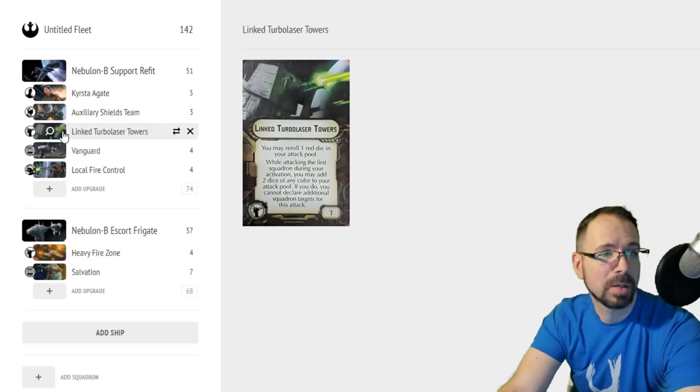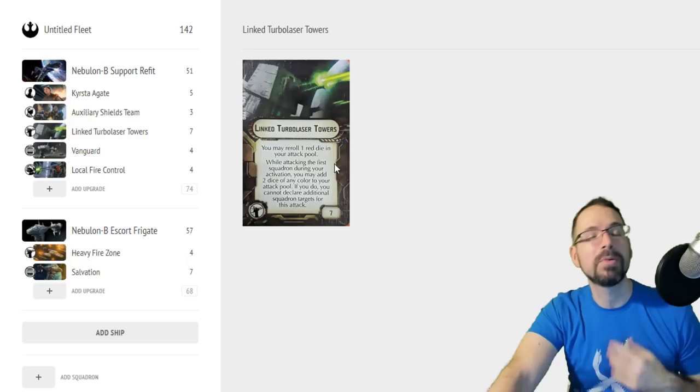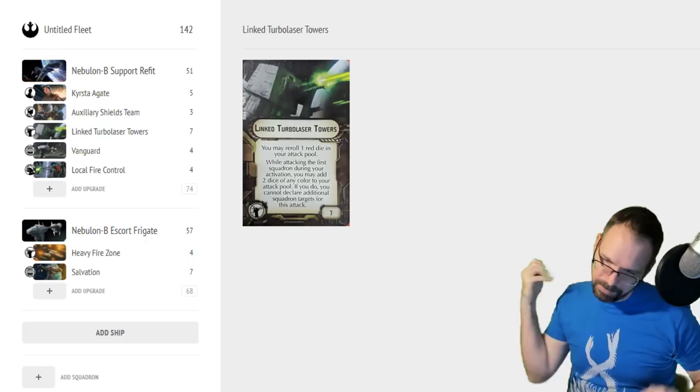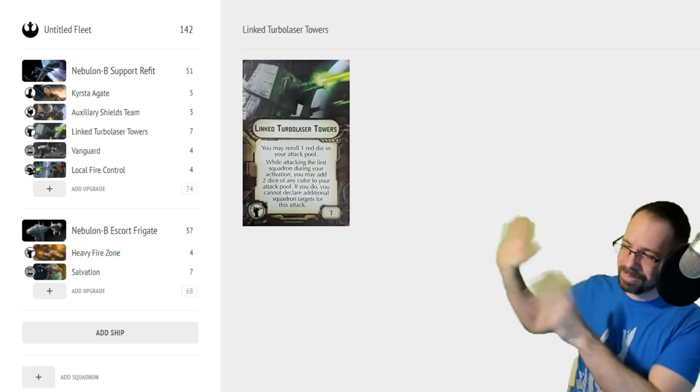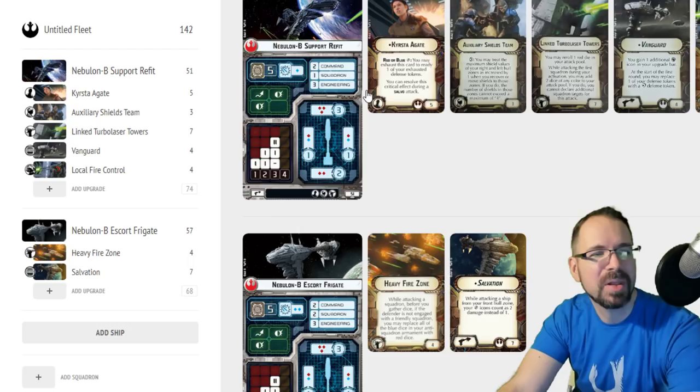The other new turbolaser that's also pretty good here is Linked Turbolaser Towers. This lets you re-roll a red in your attack pool every time you're attacking, and if you're attacking only one squadron, you can roll two extra dice on that one squadron instead. It's actually great if you've got a double arc with only one squadron in it — you double flak that first target, then the second arc as normal. I'm a big fan of Linked Turbolaser Towers in general, and it works fairly well on the Nebulon.